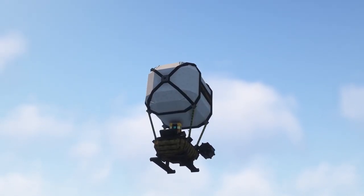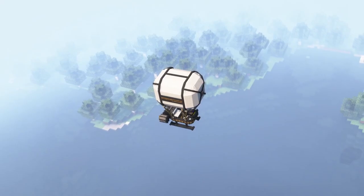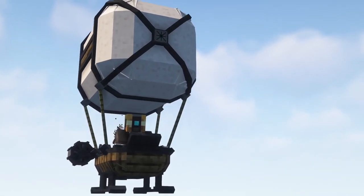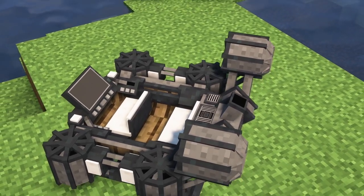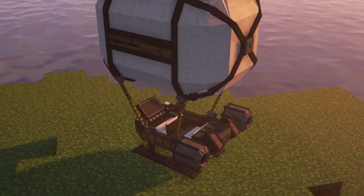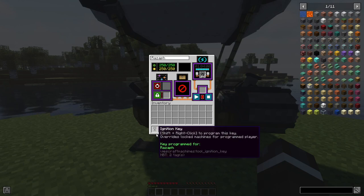The machines also have some further features, such as a locking system. Machines can be locked by the owner. If locked, no one but the owner will be able to enter the machine or access core features of the machine's main menu. Owners always have access to their locked machines. A machine owner can use the ignition key to allow non-owners access to a locked machine. You program the key by sneaking and right-clicking, then you can give it to other players. The key programs itself to the player so it can be used to access all machines that the player owns. The key must be placed in the key slot in the machine's main menu to override the lock. If a correctly assigned key is in the key slot, the lights on the side will light up green; if not, the lights will be red.